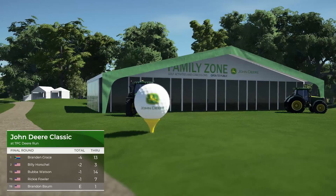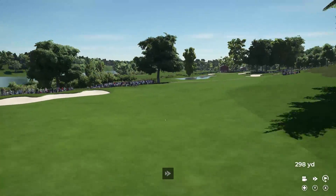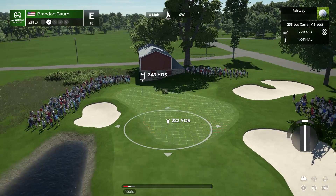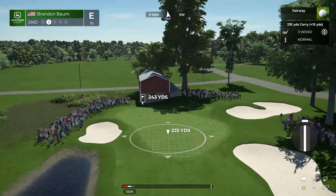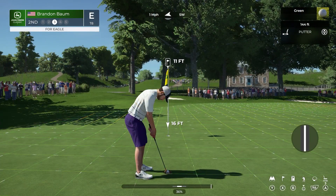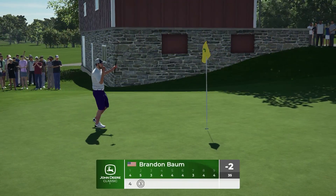Welcome to the tee at this par five. You want to cut the corner as much as possible to shorten your second shot. A straightforward second shot will set up birdies and eagles all day long — find trouble off the tee and you'll find trouble for the rest of the hole. Opting for the three wood. That's showcasing their power — using the big boy muscles to get it home in two. This is for eagle. If it's up, it could be in — and that's an eagle! There we go.